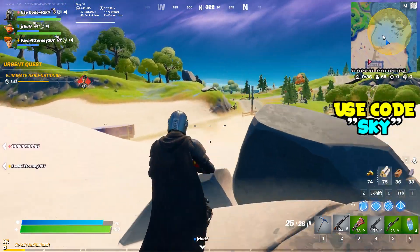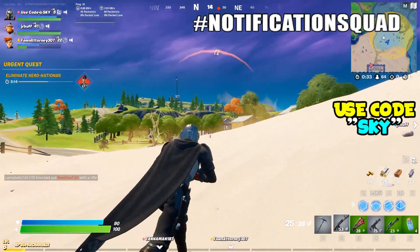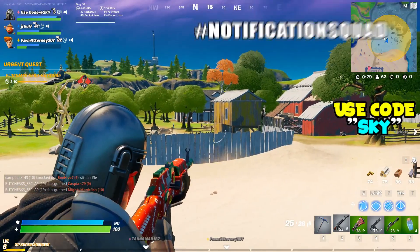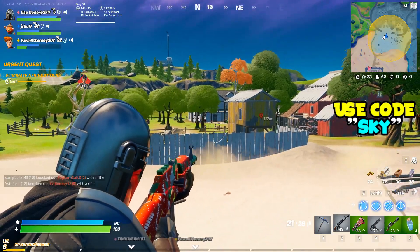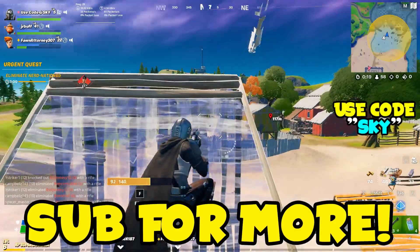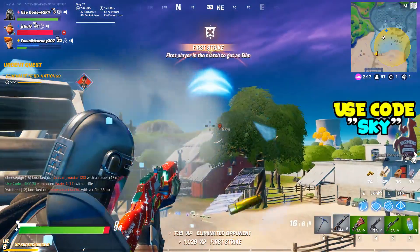Hi guys, welcome back to the channel. I hope you guys are all having a wonderful day today. Now today your boy Sky will be showing you guys an insane working glitch on Fortnite Season 5 that will allow you guys to get the Kratos skin for completely free. If you guys haven't heard of the skin yet, it is the brand new skin in the item shop — it's the remake of God of War and it actually looks incredible.